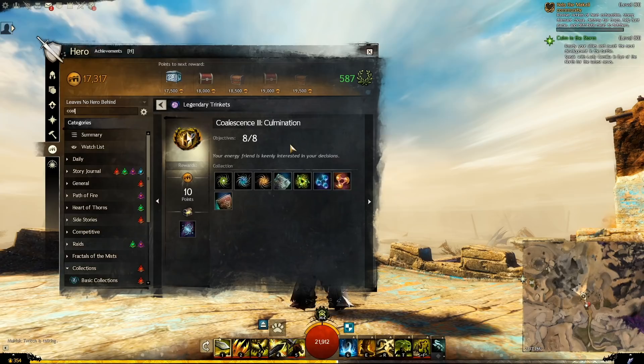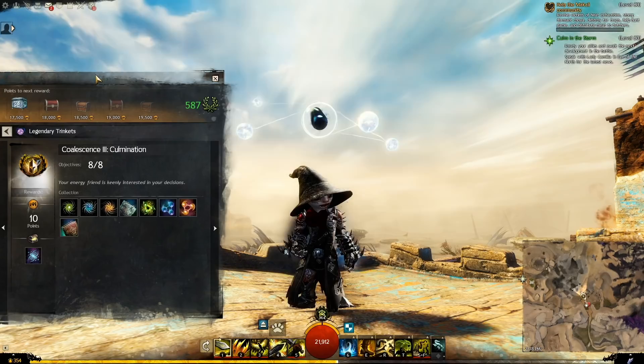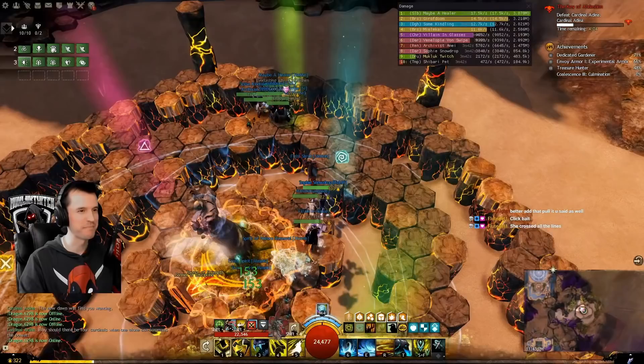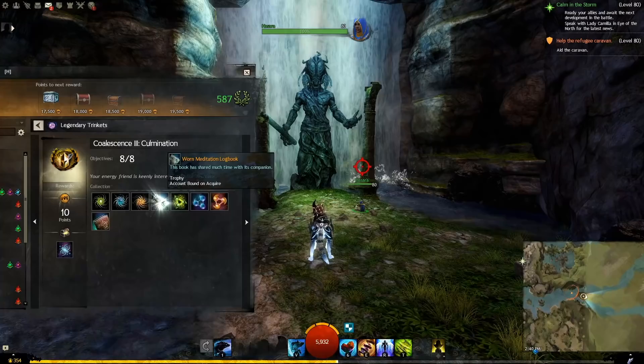You've now unlocked Coalescence 3: Culmination. This is part 3 out of 10 achievements — I'm joking, there's only 3. If the first achievement was Raid 5 and the second achievement is Raid 6, then this achievement is Raid Wing 7. Step 1: go clear Raid Wing 7. The twisted essence of generosity drops from Cardinal Adina. The twisted essence of resolve drops from Cardinal Sabir. The twisted essence of trust drops from Kadim the Peerless.